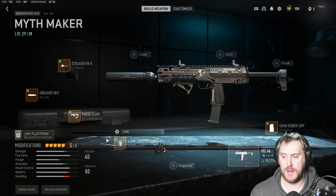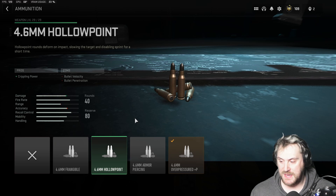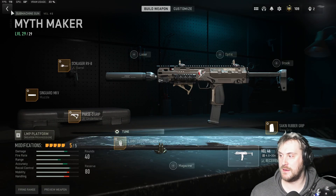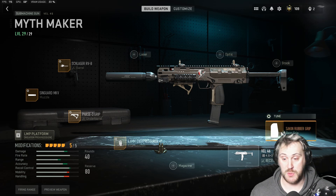Next we went with the Overpressured 4.6mm ammunition. The reason I did this is because it gives us more crippling power. I tend to prefer the Hollow Point or the Overpressured Plus P over any other ammo in this game — it just adds a whole other dynamic to the weapon. If it's available, I'd recommend it for any gun you use, whether it's an AR or SMG. I also tuned this attachment with damage range all the way to the top, giving this gun as much damage as it can handle without sacrificing too much handling or draw speed.